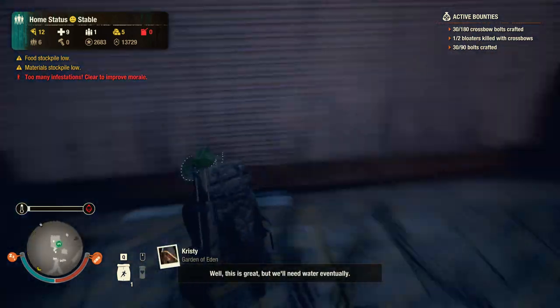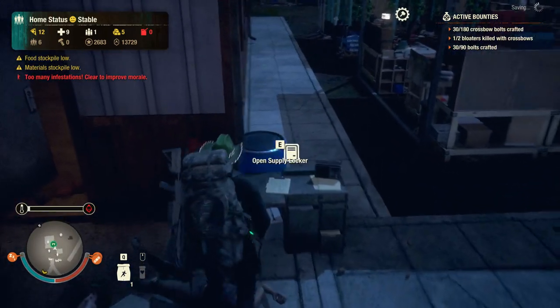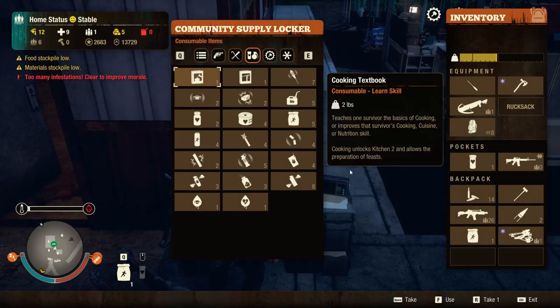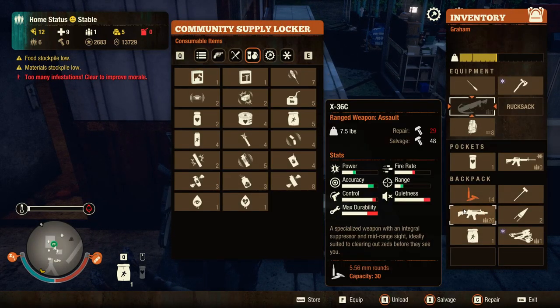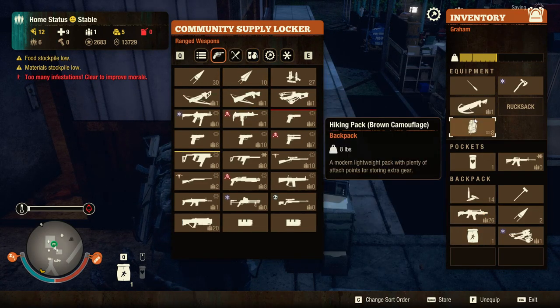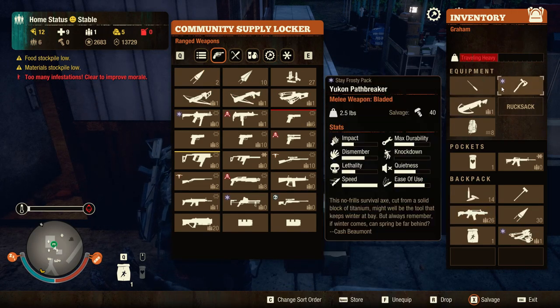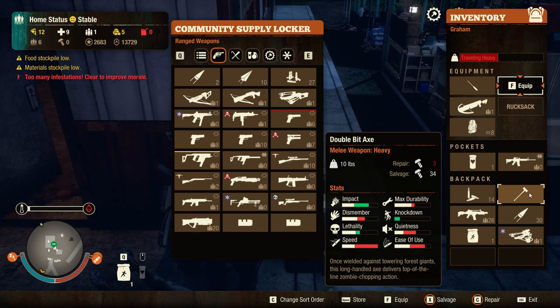This is great but we'll need water eventually. Kill two bloaters with a crossbow - I totally forgot about that one. Damn, if I had the X36C on me I'd have shot it. That was good - so only one more. I'll take these. You can't pass - I'll keep that in the vehicle. Actually, I want to take out a plague hat with a melee weapon.